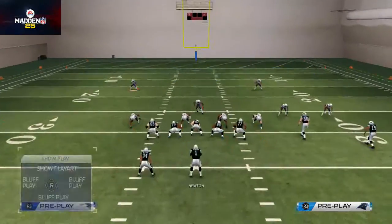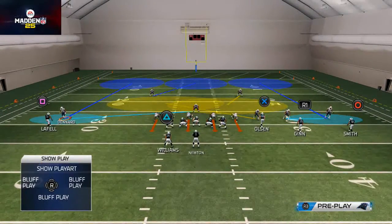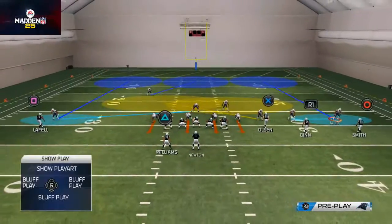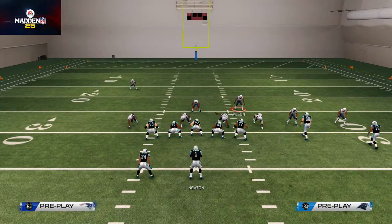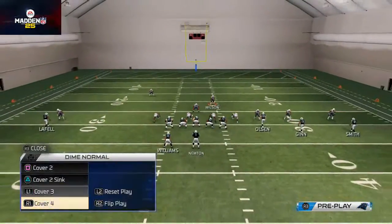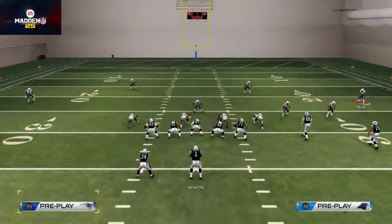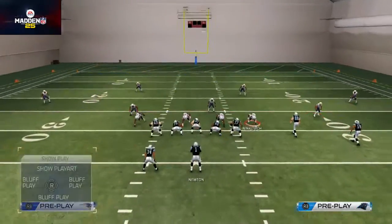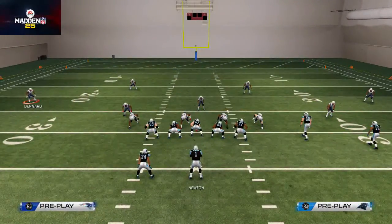Here are the two basic principles for reading coverages. First, read cornerback depth — if corners are pressed up that indicates Cover 2. If they're backed off but the safety drops into the box, think Cover 3. In Cover 4, all guys are backed off and the opponent will typically user-control the middle DB.